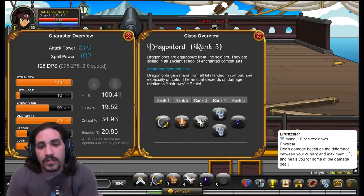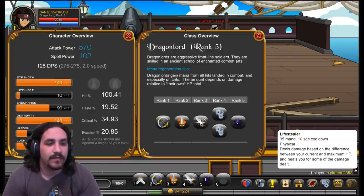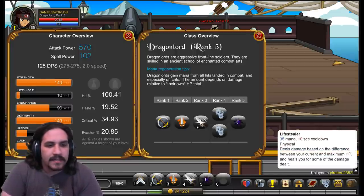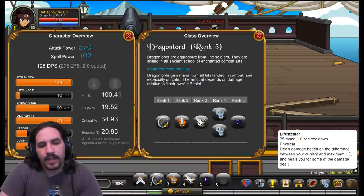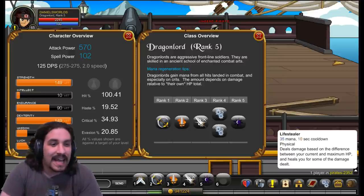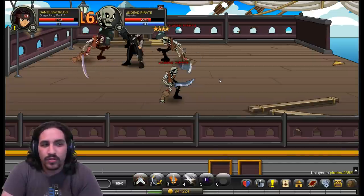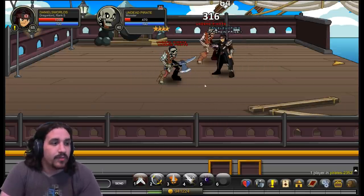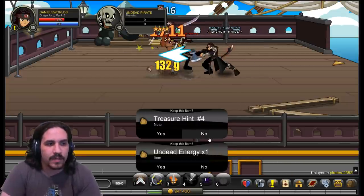Life Stealer costs 35 mana on a 4-second cooldown. It deals more damage the lower your HP is — specifically equal to the difference between your current HP and maximum HP — and then heals you for a portion of the damage dealt. Measuring exactly how much health this returns is difficult due to variables like crits, damage reduction, and weapon stability, but it's relatively low. Even below half health, this ability normally heals for only around 200-300. This heal weakness is one of the weaker parts of the class and really holds it back.